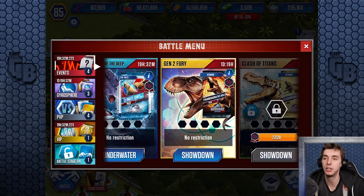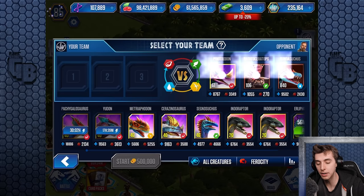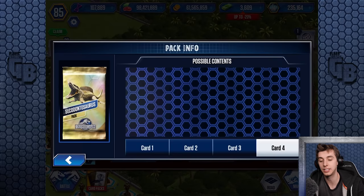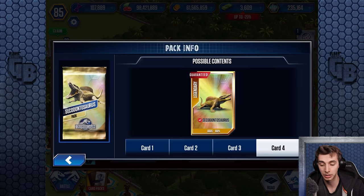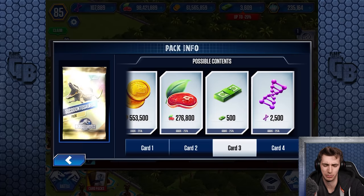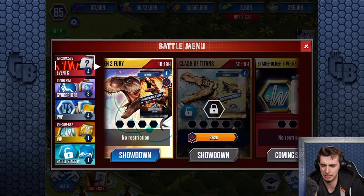For whatever reason, months and months after Gen 2 Velociraptor and Gen 2 T-Rex have been released, they decide to give us another chance to win them. So we may as well do that. What else have we got? And then we can do Clash of Titans, which will give us a Secodontosaurus — but more importantly, hopefully we'll get at least a guaranteed bucks or DNA, and then hopefully no coin or food. VIP points — which is what we want — and we get a bunch of super DNA for doing this.